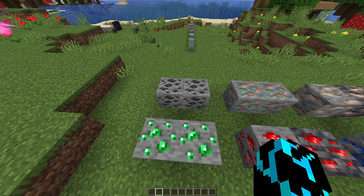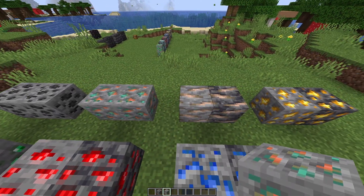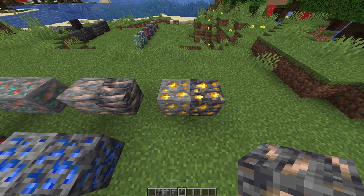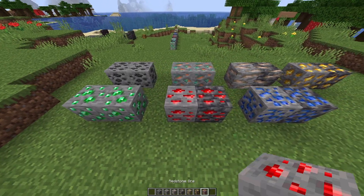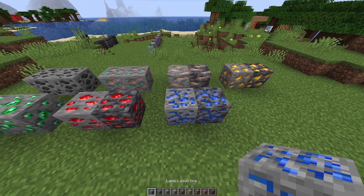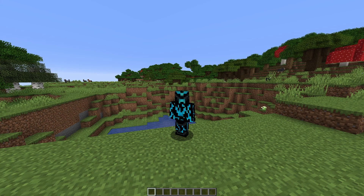Starting off, we have coal with its new texture, then copper with its texture tweaked, then iron with its deepslate variant, gold with its deepslate variant, emerald with its texture changed, redstone with its deepslate variant, and lapis with its deepslate variant as well.